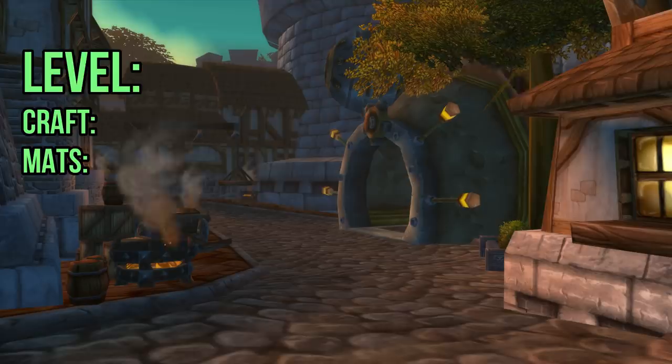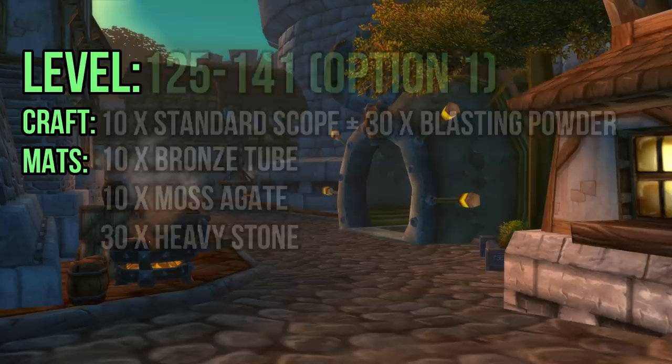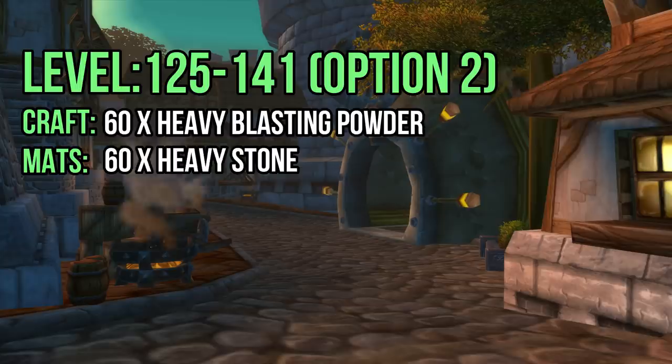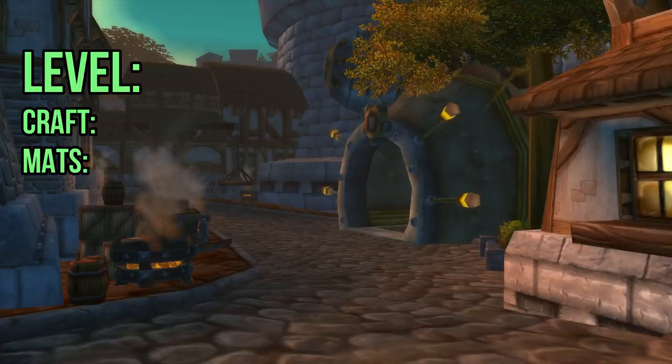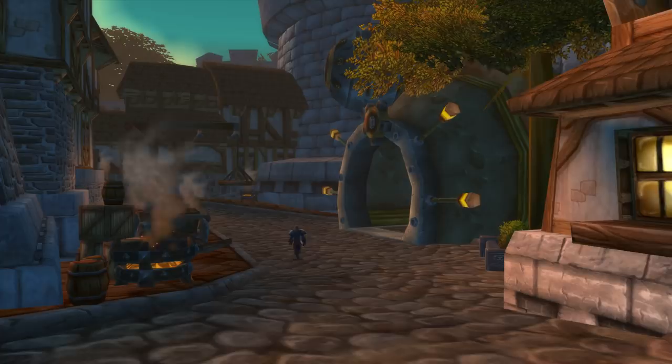At 110 to 125 you'll be making bronze tubes. I've gotten to 125 by making just 16 of them, but you'll likely need more. Make 20 tubes just in case, which will require 40 bronze bars and 20 weak flux, purchasable at the engineering vendor. From 125 to 141 you have a few options. If Moss Agate is cheap on your server, purchase 10 to make 10 standard scopes — this will also consume 10 bronze tubes and take you to level 135. From there, make 30 heavy blasting powder using 30 heavy stones to reach 141. If Moss Agate is not an option, make 60 heavy blasting powders instead, requiring an additional 30 heavy stones. At 141, make 15 Whirring Bronze Gizmos to reach level 150, requiring 30 bronze bars and 15 wool cloth.